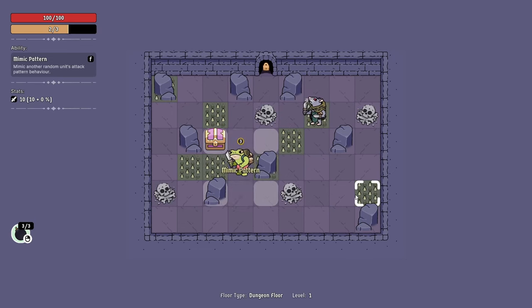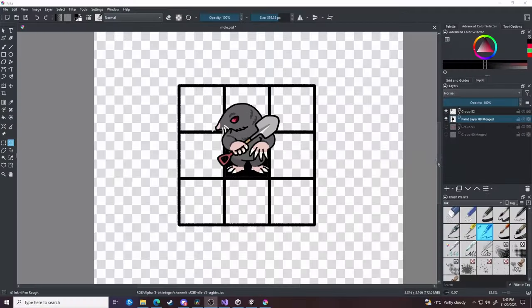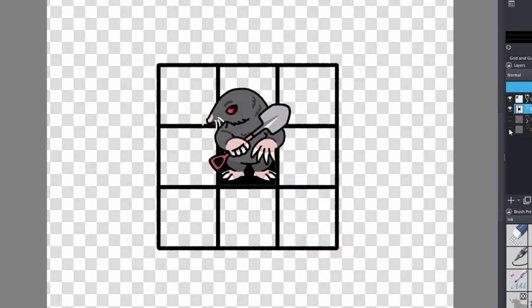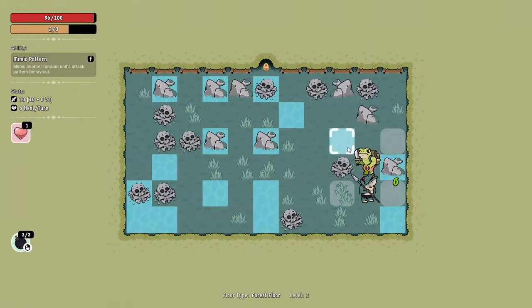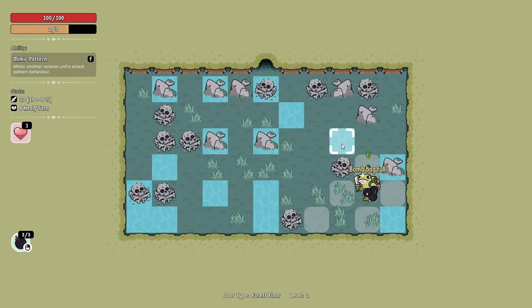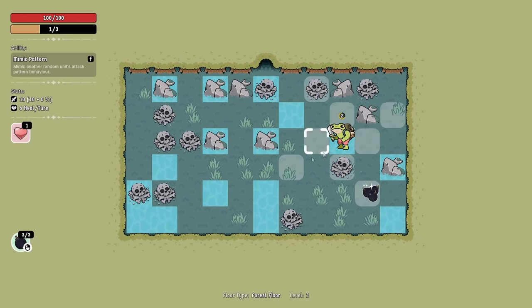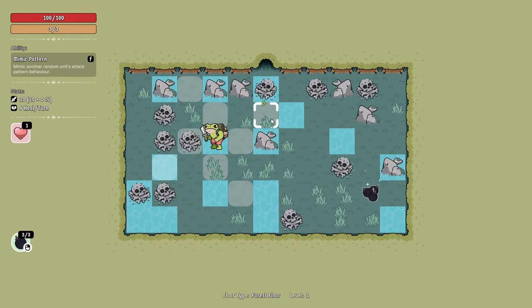I didn't need to make any changes to the Mimic ability either, but it ended up functioning a little differently from what I originally intended. Enemies can move one tile per action in any direction, and they have attack patterns which dictate where and how far they can attack. The difference with the player is that this pattern controls the player's attack and movement. So when the player gets assigned a different pattern, it restricts or enhances — depending on how you look at it — both the player's attack and movement capabilities.